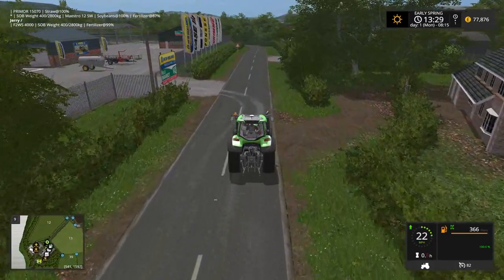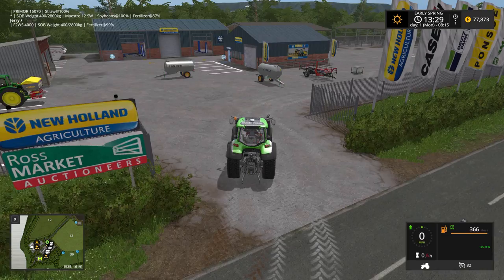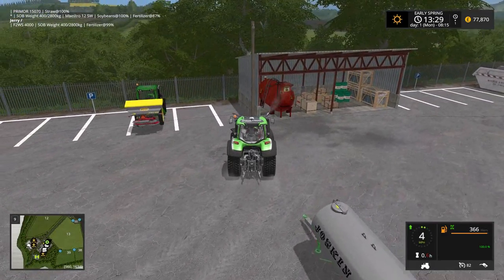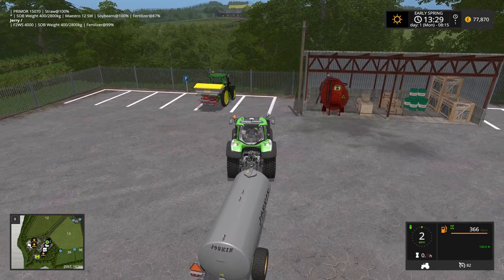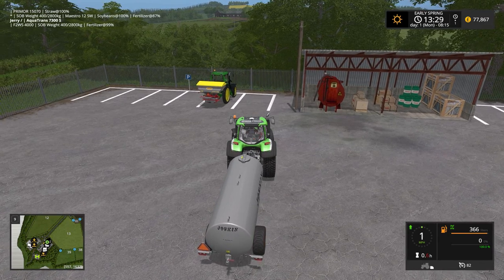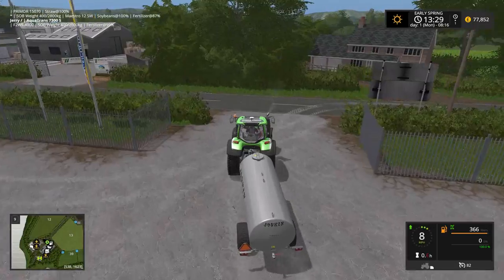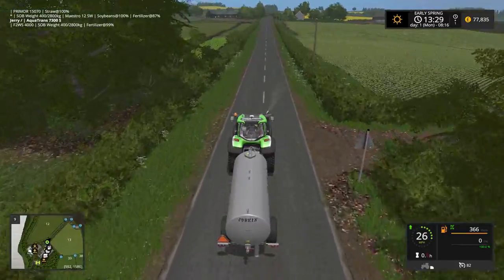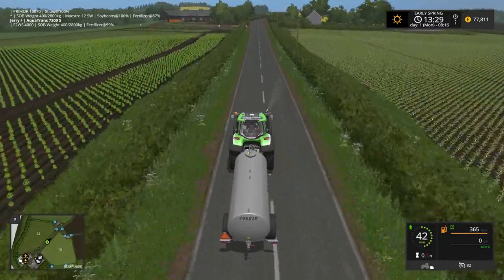Looks like we bought two water trailers. That's what we came down here for — to pick up one and go hunt for water. I'm not sure where we can get water. I think there might be a water hydrant up at the main farm, and I don't know if there's water at the dairy farm or not — working off memory here.